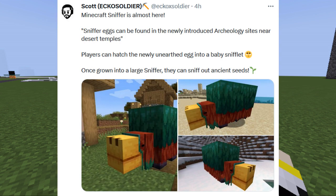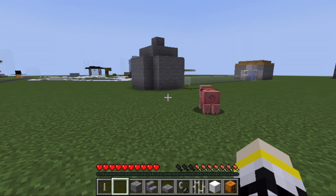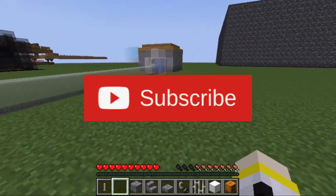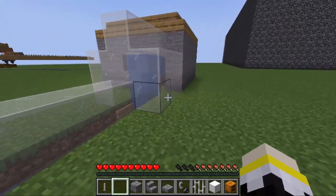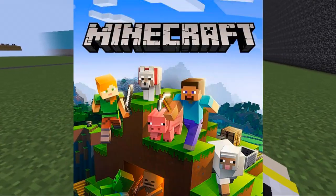Back to Echo Soldier's tweet: Sniffer eggs can be found in the newly introduced archaeology sites near desert temples. Players can hatch the newly unearthed egg into a baby Snifflet. I couldn't find any pictures of a Snifflet, but I can talk about speculation regarding its size — picture or no picture. So we're going to discuss it.